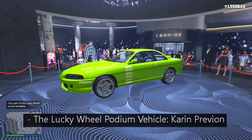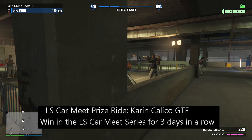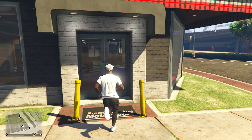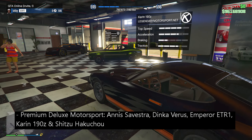Heading inside the casino, the new lucky wheel podium vehicle is the Karin Previon — just spin the lucky wheel to win it. For the LS car meet prize ride, we have the Karin Kaliko GTF. To get this vehicle, just win in the LS car meet series for three days in a row.